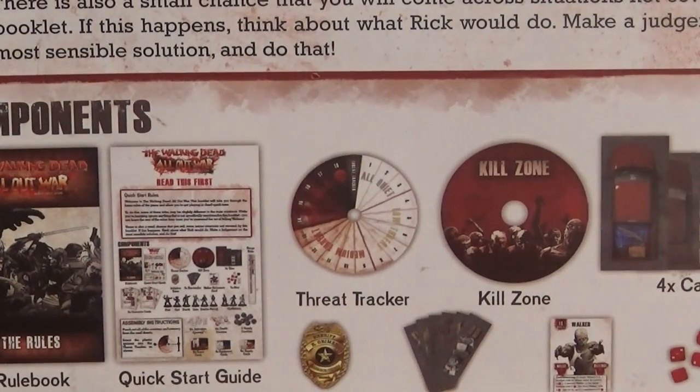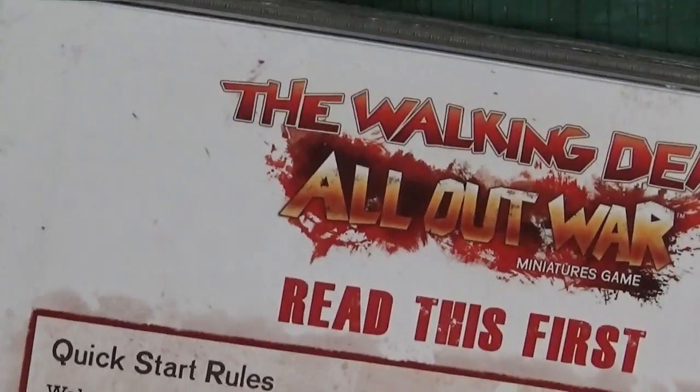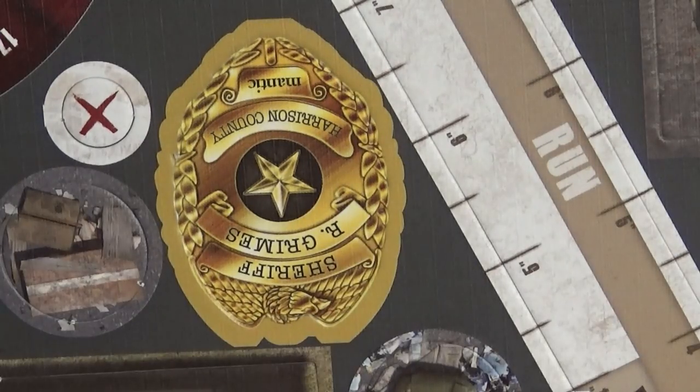Alright guys, that's been the Walking Dead All Out War starter — just making sure there's nothing underneath there. Oh hang on, there's more! That was almost a disaster. Because hiding at the bottom is all the card components — there's actually no rulebook, that was silly. So we've got a load of card and some paper. Let's have a butchers at what we've got. It's got a nice quick starter guide, in the same fashion as Dungeon Saga.